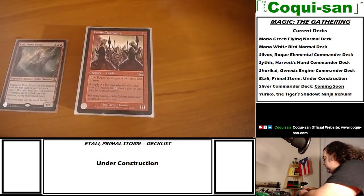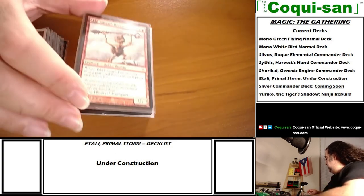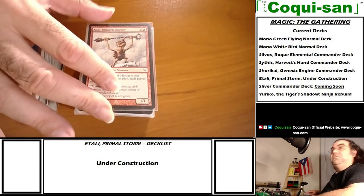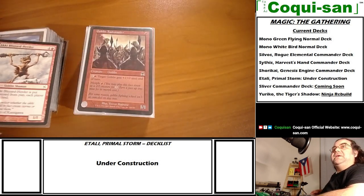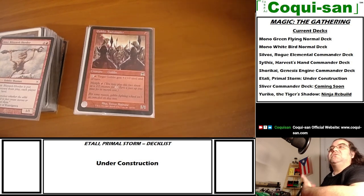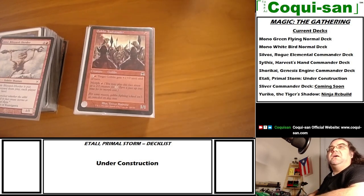I'm using goblins. Here's Aki Blizzard Herder - when put into the graveyard from play, each player sacrifices a land. Then we have Goblin Taskmaster: for two mana, one generic one red, target goblin gets plus one plus zero until end of turn. If you pay as many times as you can, you get a very highly pumped goblin.